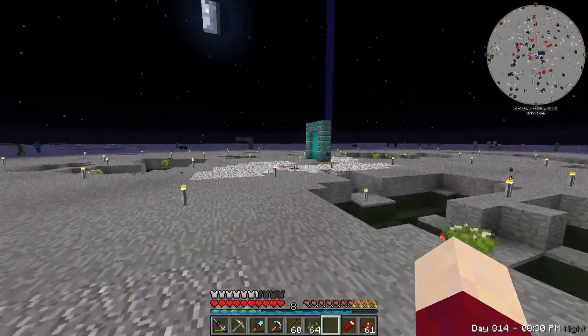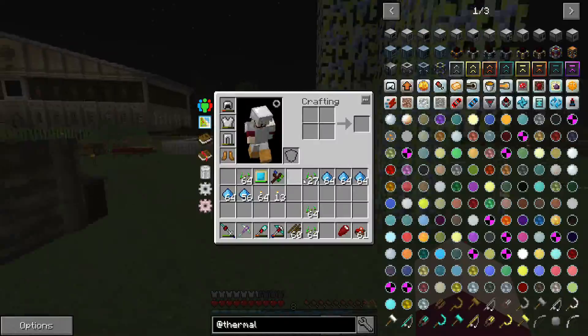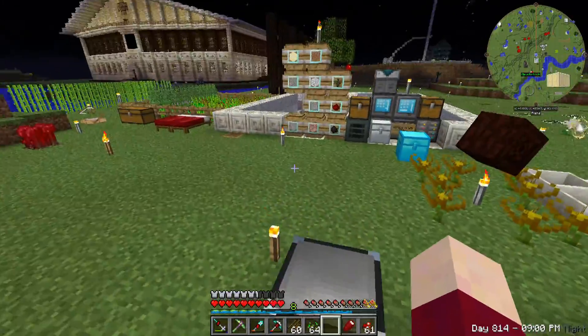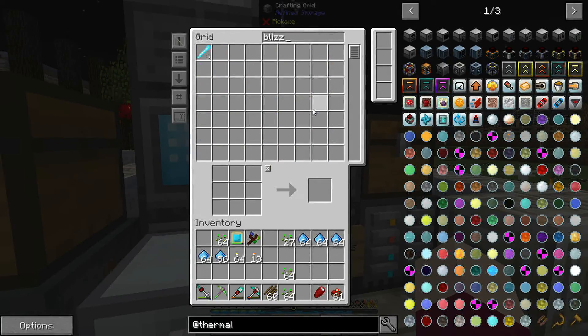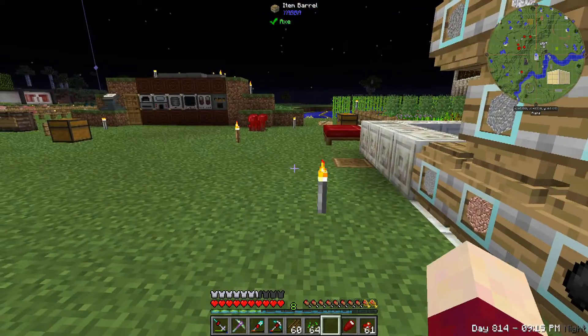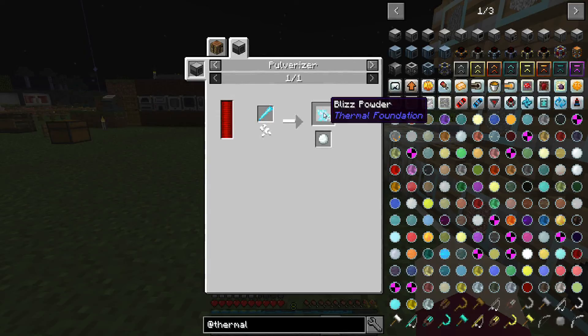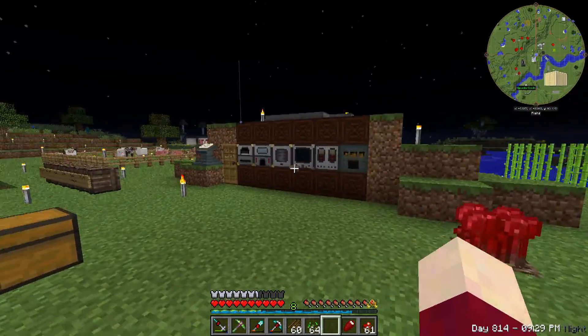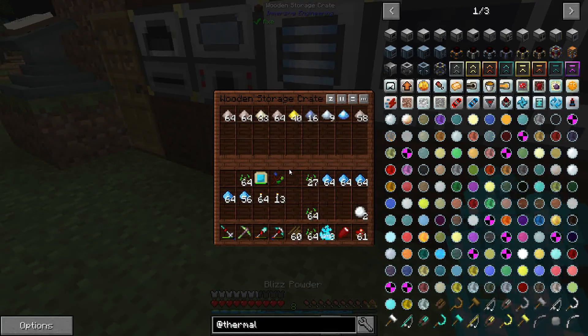The loot is getting sucked into a chest. This is off currently, but we ran it for a while earlier and I did get some blizz rods. Hopefully we have enough to make the signalum upgrade so we can get more upgrade space in the smelter. We also need the pyro concentrator. We have five blizz rods. The pulverizer from thermal expansion is the best option, and that will give us four blizz powder per rod.